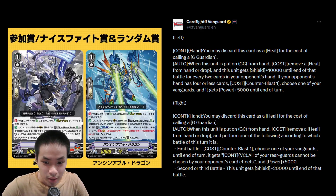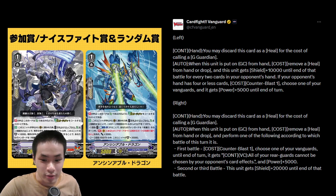For Nubatama, when it's placed on Guardian Circle from hand, remove a heal from hand or drop. It gets 10k shield until end of battle for every two cards in your opponent's hand. And if your opponent has four or less cards, CB1 and you choose one of your Vanguards and it gets plus 5000 power until end of turn.